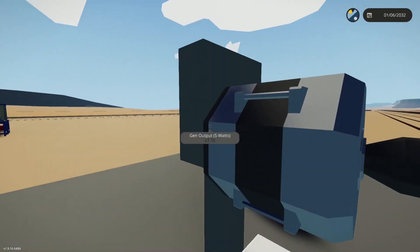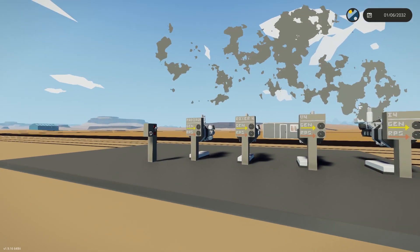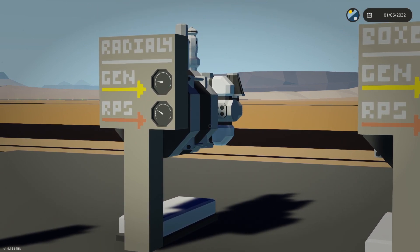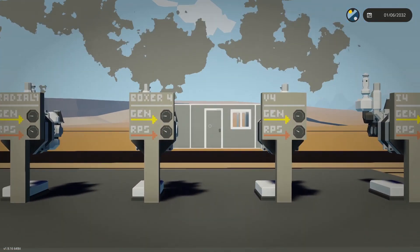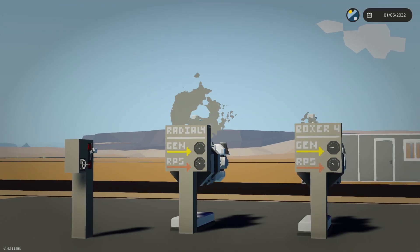From this quick but good test, the conclusion is that the radial configuration is the best engine layout you can use, because it has the minimum number of crankshaft pieces. That's really the only conclusion we need to come to today.